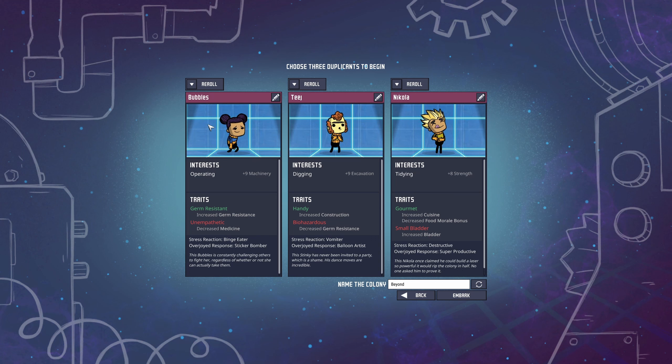We have Bubbles, which has 9 in operating and gains 1 morale when learning operating skills — also germ resistant. We have Tej, which is one of our Patreons, so welcome to the colony — with 9 excavation and increased construction, though less germ resistance. And Nikola, which has 8 strength and tidying, with increased cuisine but decreased food morale bonus, and a small bladder so it fills faster.